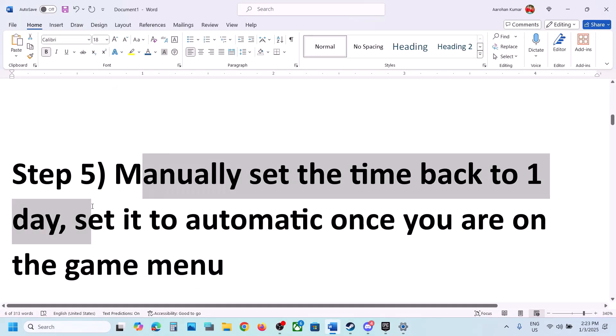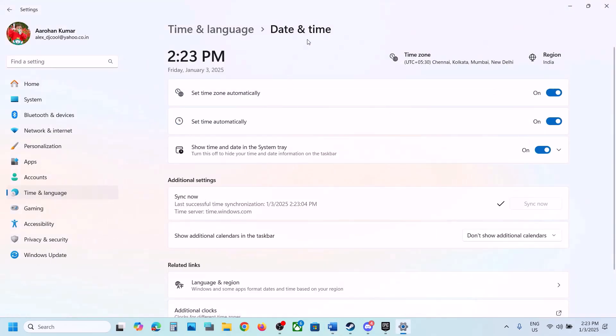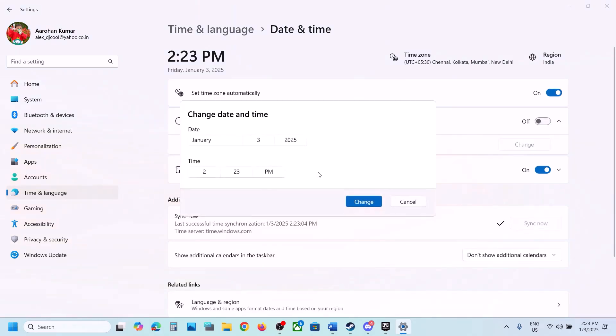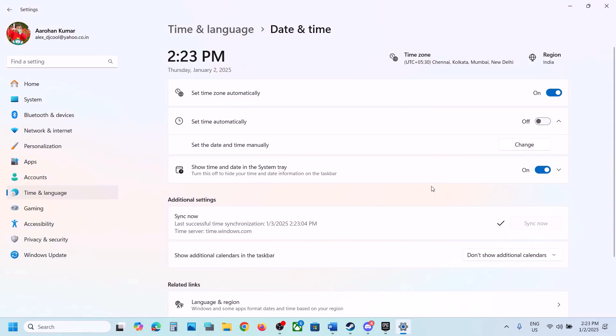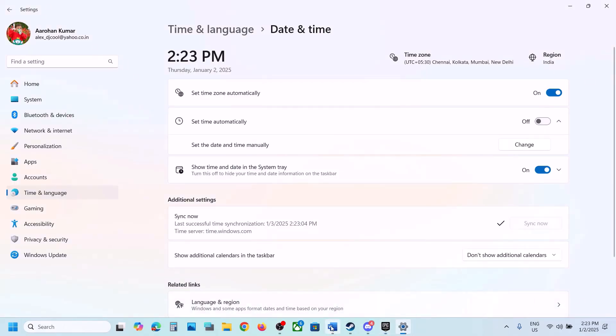The next step is to manually set the date back by one day. Go to Date & Time and turn off Set Time Automatically. Once turned off, you will see the Change option. Set the date to one day before the current date, hit the tick icon, and click Change. Then launch the game and check.